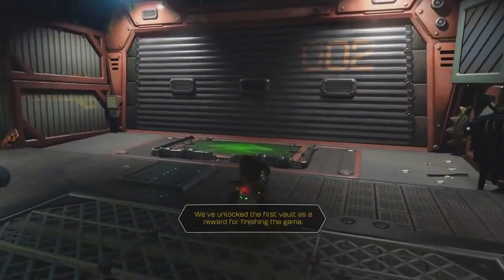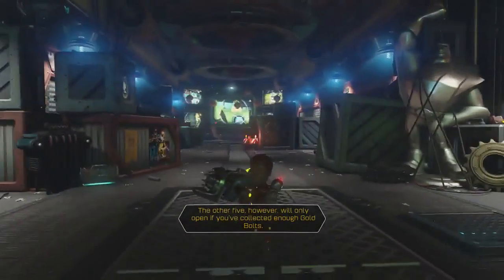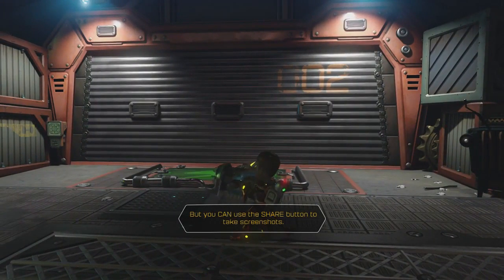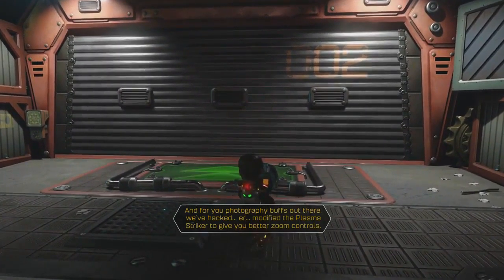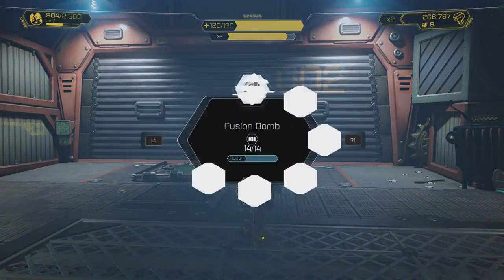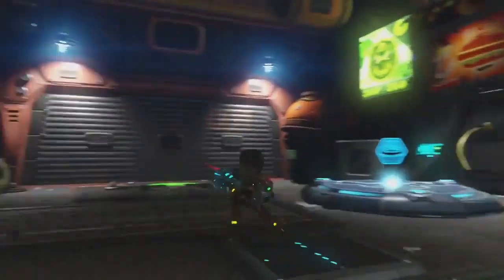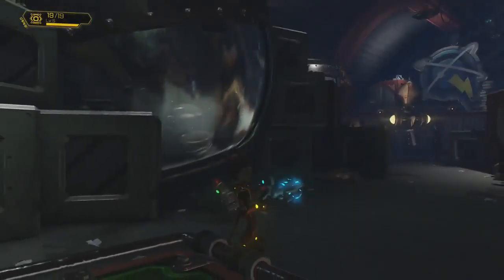Welcome to the Insomniac Museum. This bunker houses a collection of Ratchet and Clank mementos from the last 15 years. The collection is divided between six secure vaults. We've unlocked the first vault as a reward for finishing the game. The other five, however, will only open if you've collected enough gold bolts. Well, I sure as hell have. Oh yeah, one more thing. You can't remove mementos from the vaults, but you can use the share button to take screenshots. And for your photography buffs out there, we've modified the Plasma Striker to give you better zoom controls.